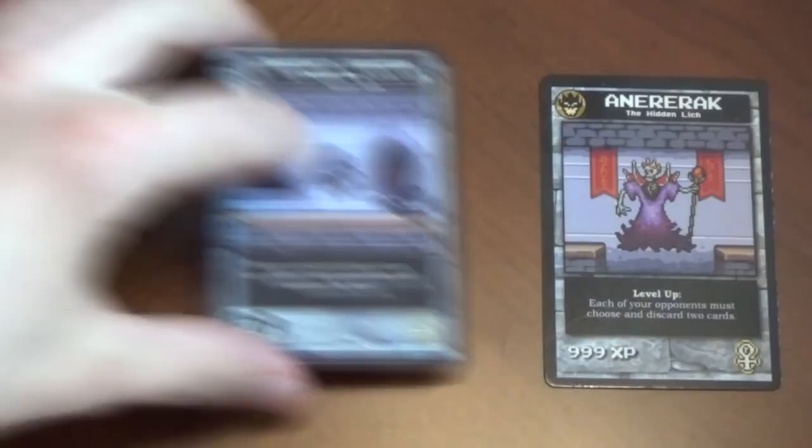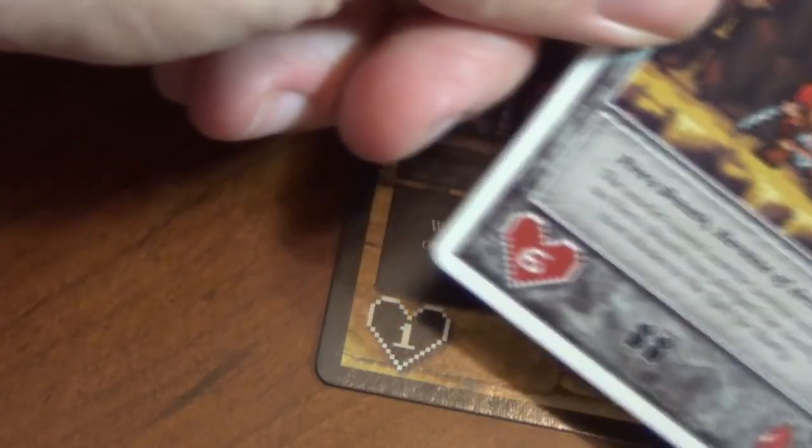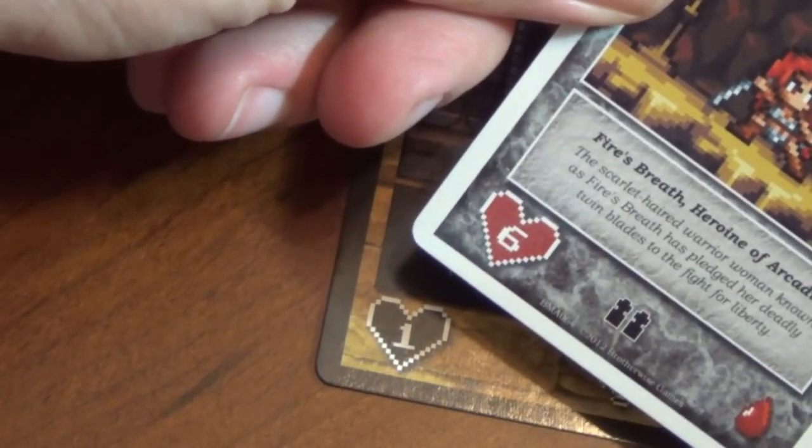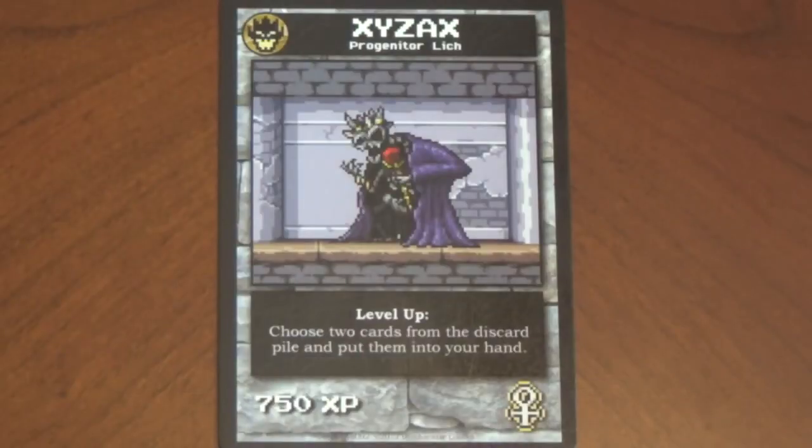So you draw some cards, you lay out a room or two and get started. Each room will deal damage to a hero as he or she passes by, and you have to kill them before they reach the boss at the end — you. It gives the game a tower defense kind of feel.